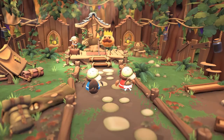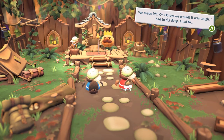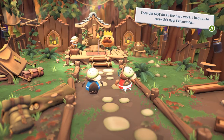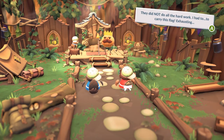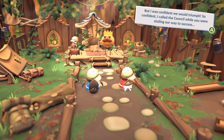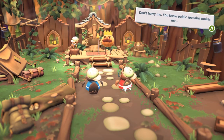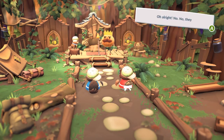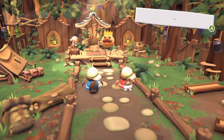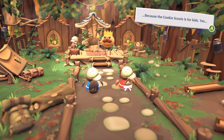We made it, we made it — not you! I knew we would. It was tough, I had to dig deep. You did nothing — bark! They did all the hard work — yes we did! I had to carry this flag — exhausting! Oh shut up. But I was confident we would triumph, so confident I called the council while you were sizzling our way to success. Oh don't hurry me, you know public speaking makes me nervous. They still won't let us come home. A place in the Girl Scouts isn't like something that would reinstate a king — because the Cookie Scouts is for kids.